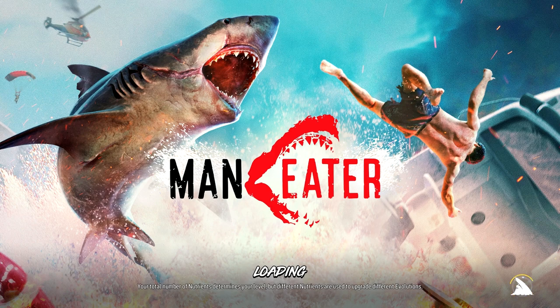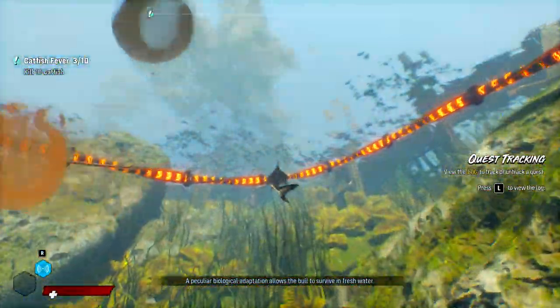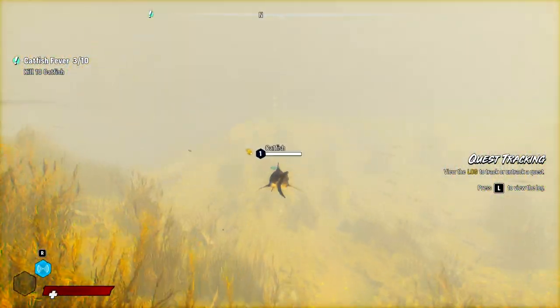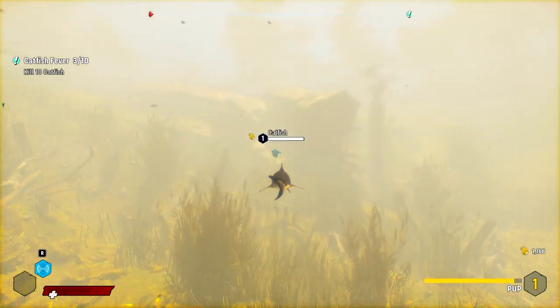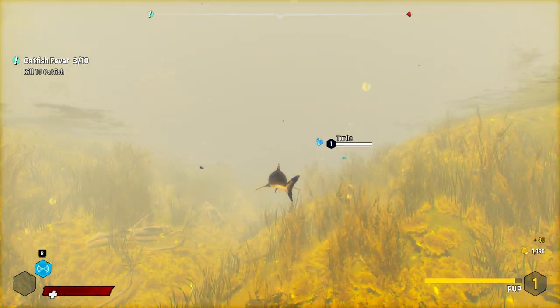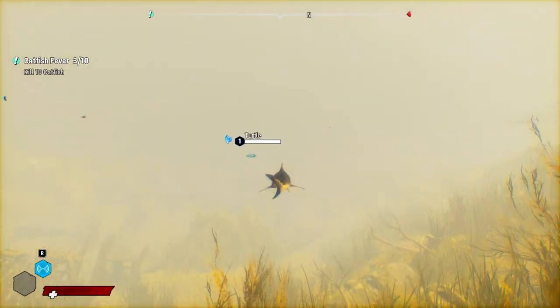Biological adaptation allows the bull shark to survive in fresh water — hey, I already addressed that. We could just kill the catfish and dodge the alligators for now. These ones don't count — they're not in danger territory, so they're not worth anything. We're almost level two, so there is that.